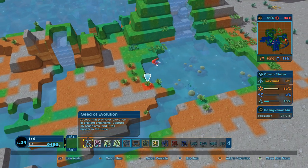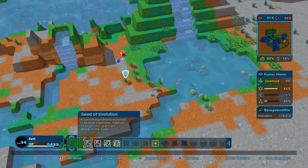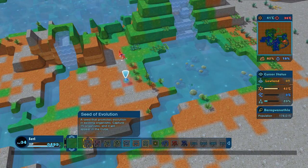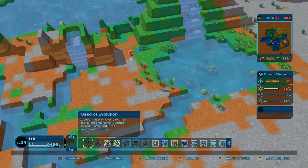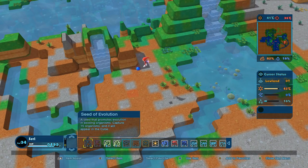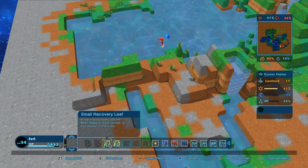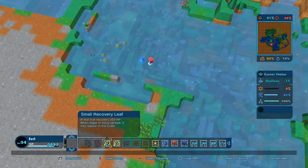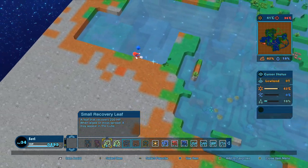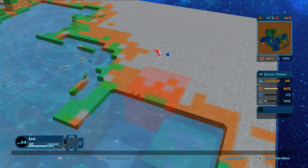Let's use the seed of evolution and try using it on maybe one of these plants — it captures a seed that promotes evolution in existing organisms. We'll have to come back and see if that does anything. Maybe I should have used the seed of mutation — we'll think about that later. I wonder if we can get the populations even bigger. Do we need more sea? Let's see if we can connect these oceans up.